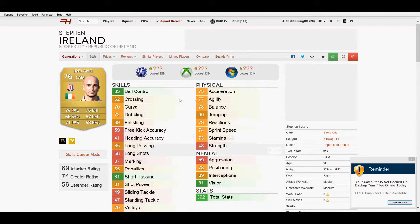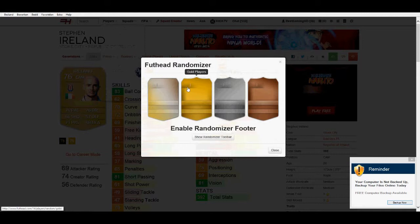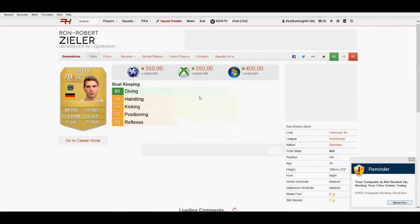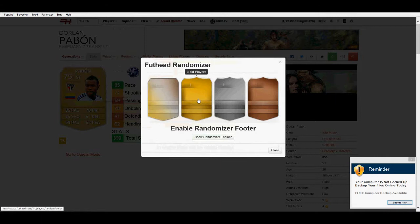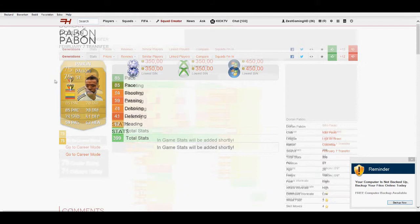We're going to randomize five gold players and choose one. Ireland being the first one, got an inform which we could use, but since we already have Olsen I do want another league. The second player is Barquero — Liga Adelante, maybe we'll go for him. Zeehler is the third player. The fourth is Pabon — transfer Pabon. I believe he played for Valencia or Sevilla in the Liga BBVA, but now he plays for Sao Paulo. Chantum is the fifth. We're going to go for Pabon, Colombian striker from Sao Paulo.